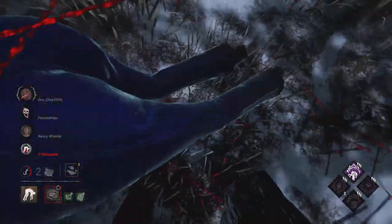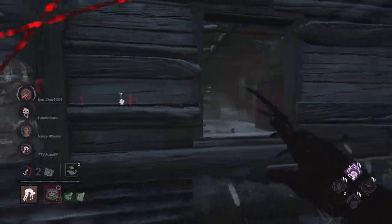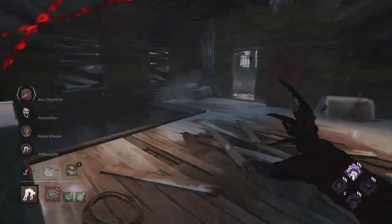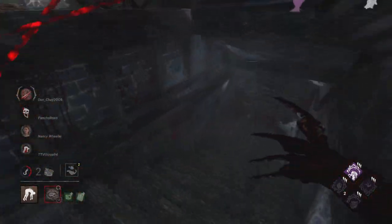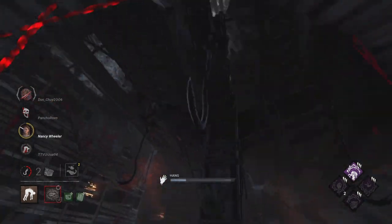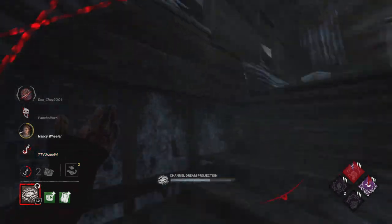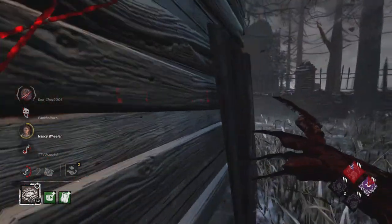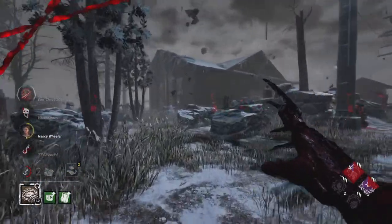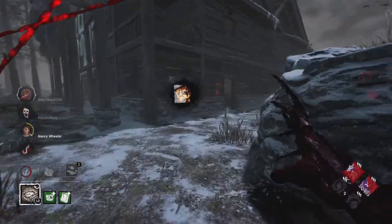We get Thrilling to activate again, getting some great value to say the least. We drop back down and look around. That wasn't the gen I was trying to go to, but I committed to the fake teleport anyway just in case. I meant to fake the teleport toward the center because I assumed that's where they would go — but Thrilling had let go as I turned to press the button.